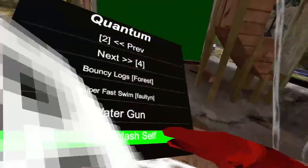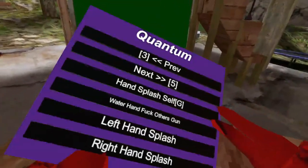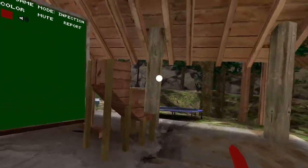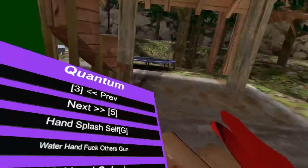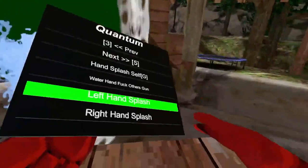The water gun and water splash are server-sided, so people can see it. Hand water splash puts it to your hand. Water hand — I'm not sure what that does, it's glitchy and doesn't work for me. Left hand splash is pretty cool, and right hand splash — you can only put one out at a time, but that's still cool.